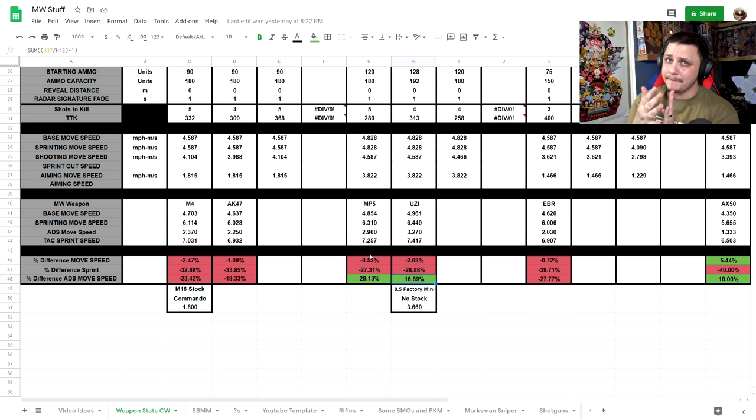Also for controller players, if you get in the habit of strafing, you get a little bit more rotational aim assist, which allows you to stick on the target a little bit more. So let's take a look at those clips side by side and you guys can determine for yourself whether or not that's a big difference.